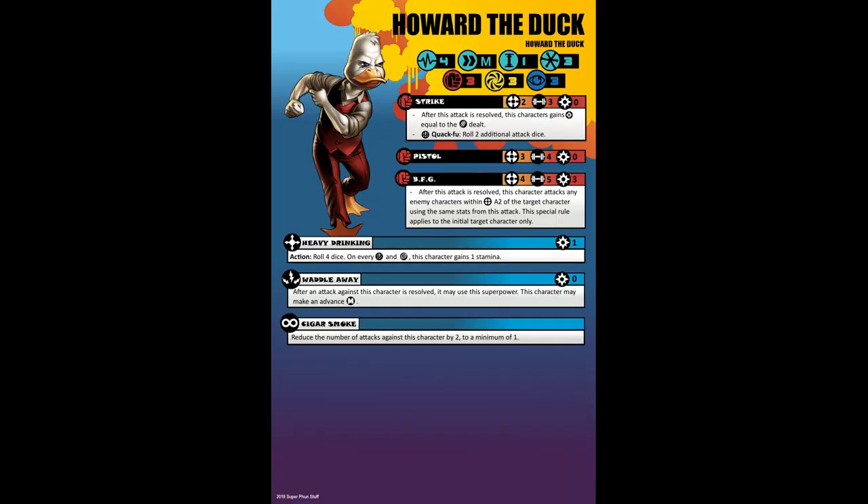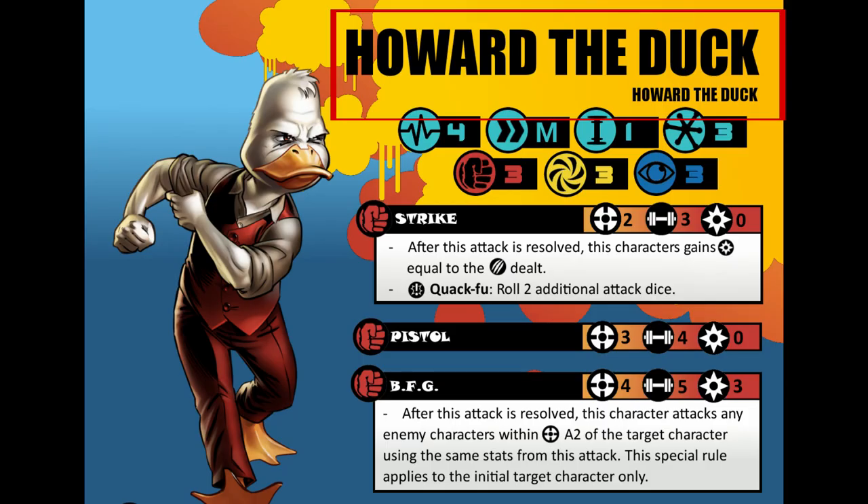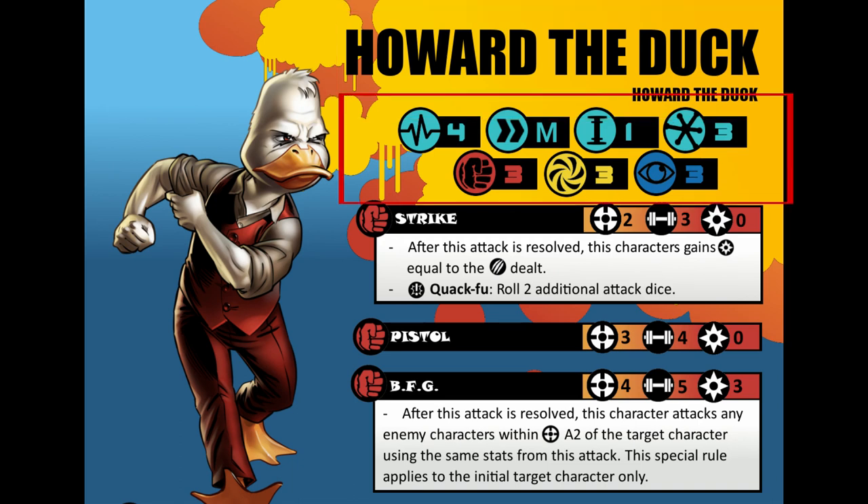The goal for Howard the Duck is to make him a fun, cheap character that can be used on any team. Starting off from the top we see his name and an alter ego — obviously Howard the Duck. We then go left to right on the stats and we see that he has 4 stamina, medium movement, a height of 1, meaning he's very small, and a threat level of 3. This kind of came as a simple obvious perspective of what Howard would be — basically a normal human but smaller and less threatening.